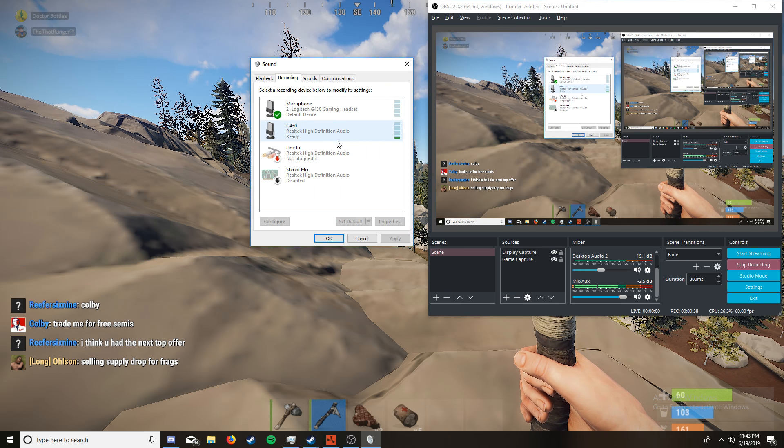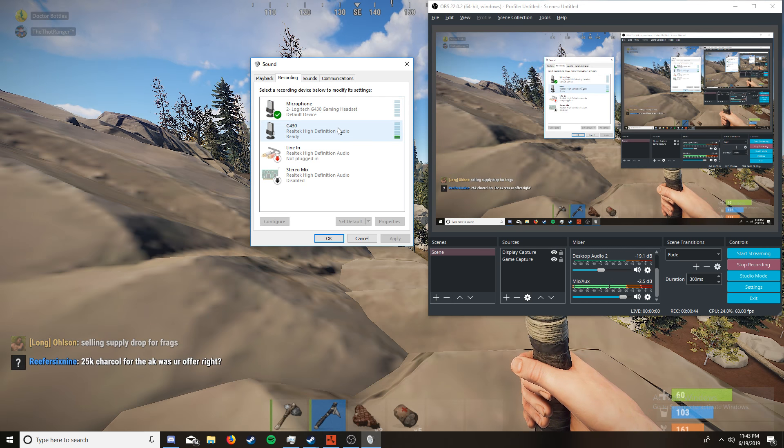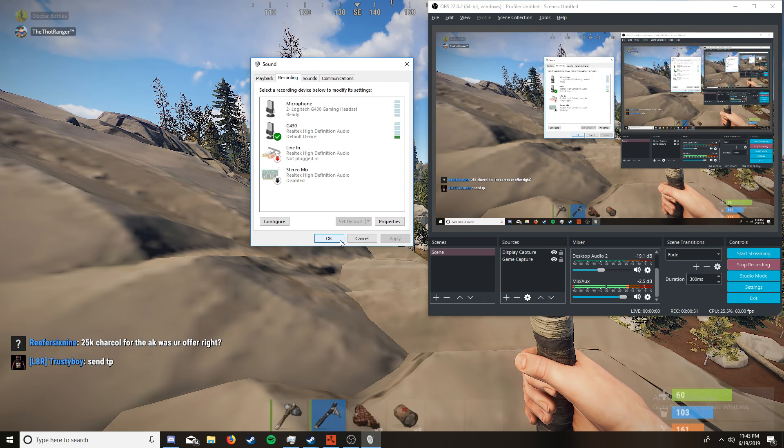Rust uses your default microphone. So if you're like me and got a new headset, it's not set as your default. Click on the device that has a little green bar going up and click 'Set as Default.' Your sound may cut out — don't freak out, it's okay.